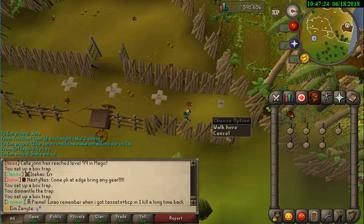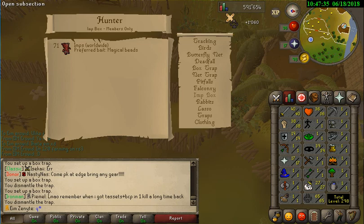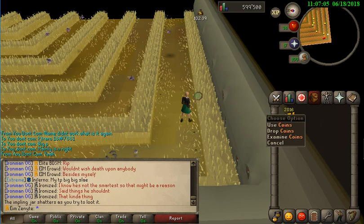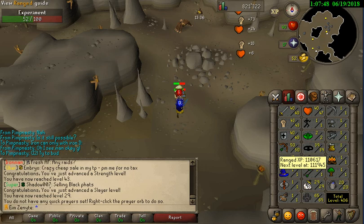Can we hit 65 Hunter? Yes we can - now we can hunt Magpie implings! Magpie implings give a lot of rune stuff: Magic shortbow and rune arrows. First Magpie impling dropped a dragon dagger! Also went to Revenants and got a Rune Scimitar and Rune Kiteshield. Decent combat stats now - 50 Range, all 40s, and 29 Slayer.